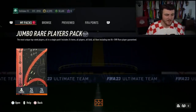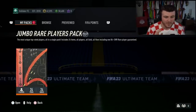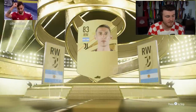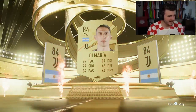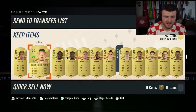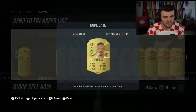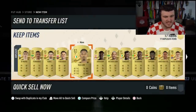We have the second 100k pack. EA gods, can we get a walkout? Can we get an icon or a hero? It's not a walkout - Argentina, right wing - it's going to be Di Maria. From a 100k pack, that kind of stings a little bit. A Raojo is not terrible, but that's not great. Not the best 100k packs ever, but I feel like the untradeable ones never are, to be fair.